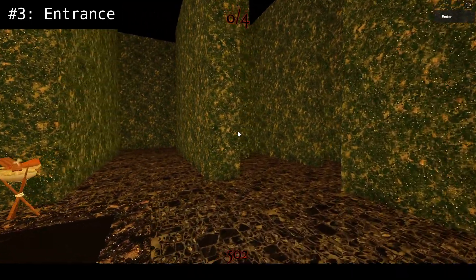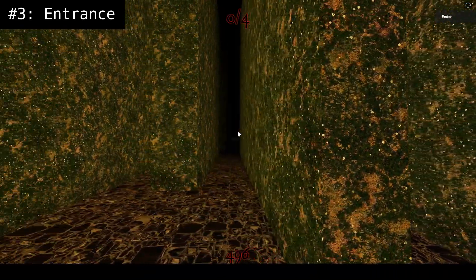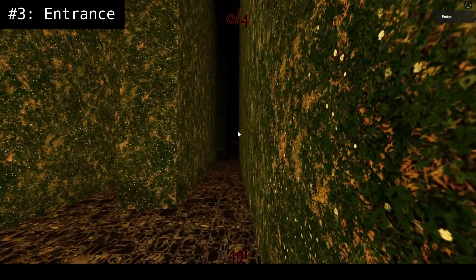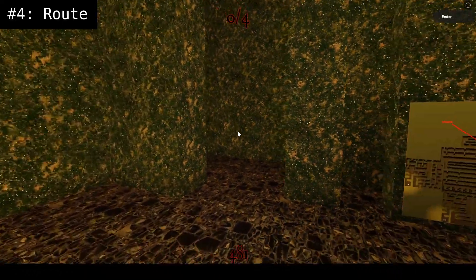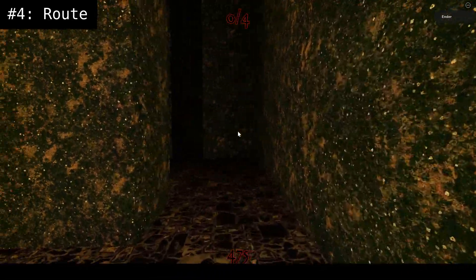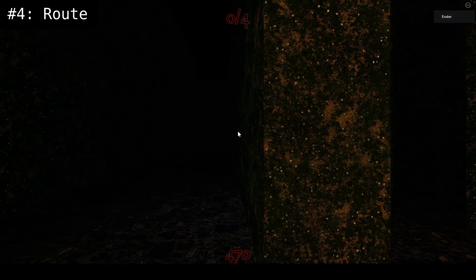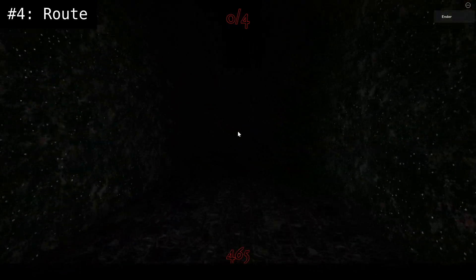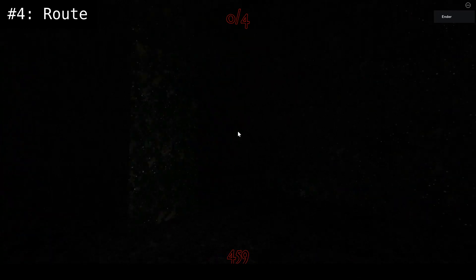Number three is surprisingly easy — I'm surprised they made it this easy. All you have to do is go down this super long corridor when coming in from number two, and basically that's it for number three. Number four is a little tricky, probably the most tricky one overall. The main thing you want to do is the same as all the others: avoid small entrances with quick cuts, and go down the long corridor.